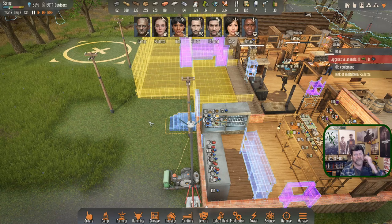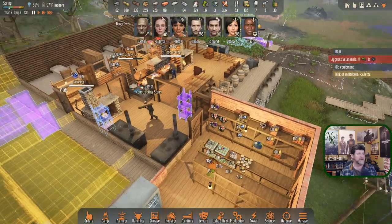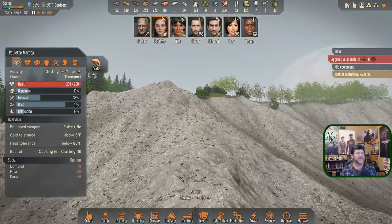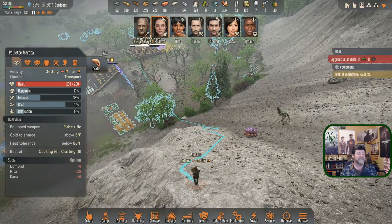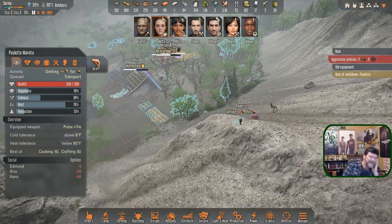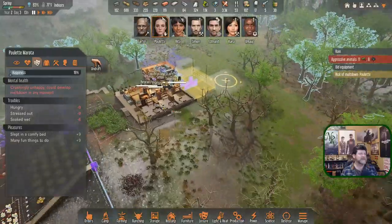Paulette is melting down — we don't need a meltdown with bugs happening at 1300 hours and Edmund gone. Paulette, what are you doing up there? You had to go get another potato?! Rim World used to have a setting where you'd set a diameter and they could only go get materials within a radius — we don't have that setting here. She's going to fall apart just in time for the attack. Let's draft her and bring her straight in here.